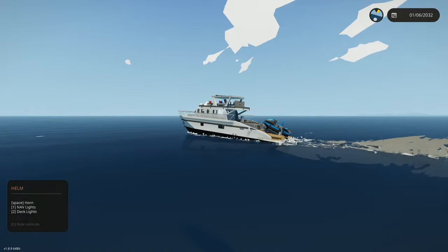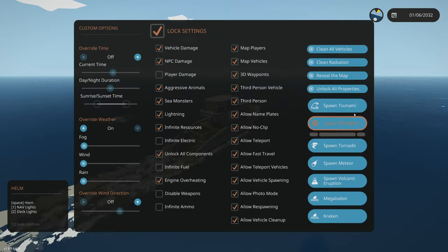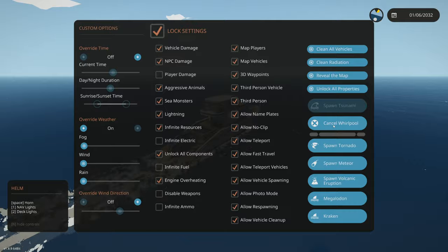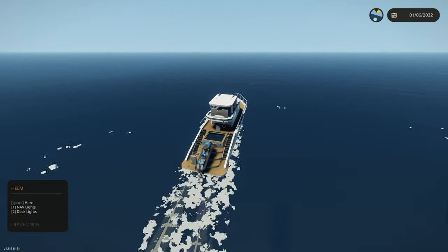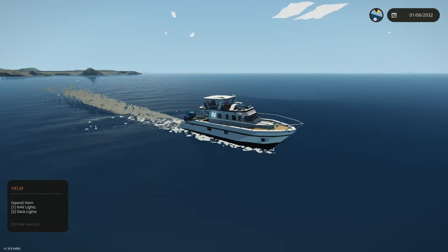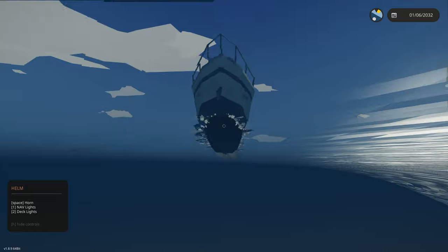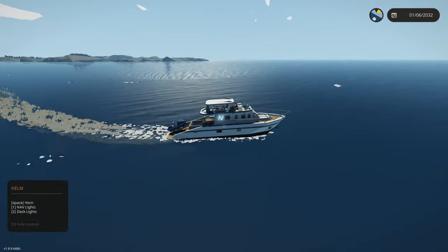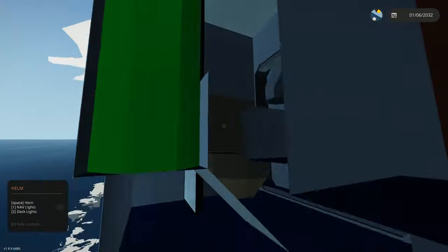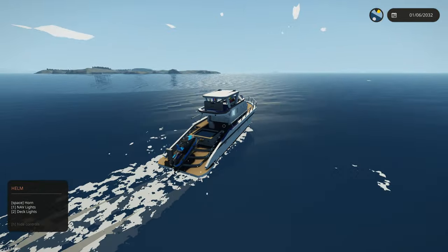So we have tsunamis, hurricanes, krakens, megalodons — let's do a whirlpool first. A whirlpool is currently being spawned and I can see the water twisting. A whirlpool is spawning right behind our yacht, but I'm prepared because I did put stabilizers on this thing. We have an active stabilizer in the main hall that's working — moving left and right, which is exactly what it's supposed to be doing.